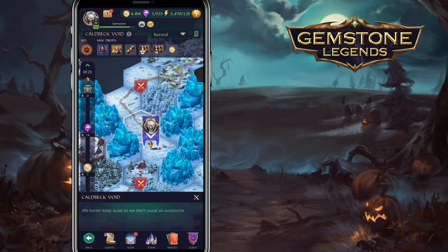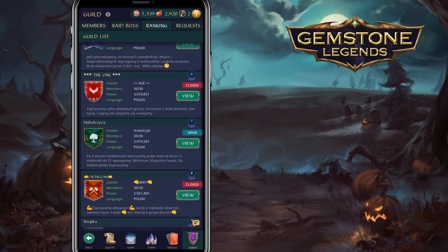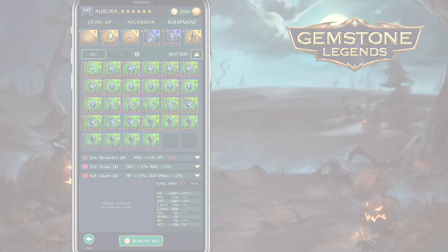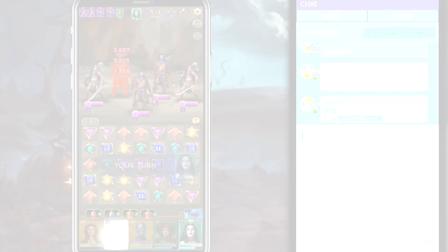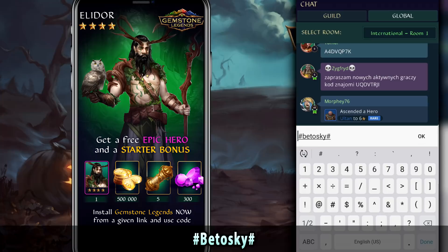Each hero is fully hand drawn, something you don't see often in games nowadays, which makes it even more unique. Because of the hex map design, you will have the freedom to explore the map on your own instead of just progressing in a single linear path. There is a PvP arena, and you can join a guild to complete great bosses. By completing the map, you will gain artifacts which allow you to customize each hero and make them stronger. Feel free to download the game using the link in the description, and once you complete the tutorial within 3 hours, remember to type the promo code #betoski# in the global chat to receive lots of free stuff.